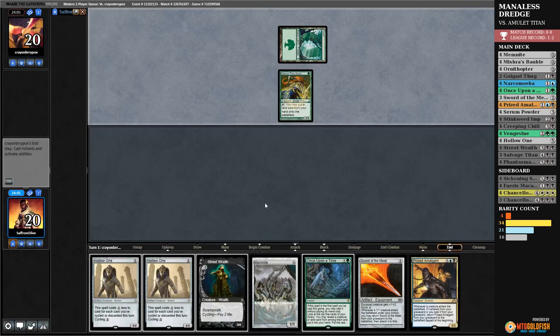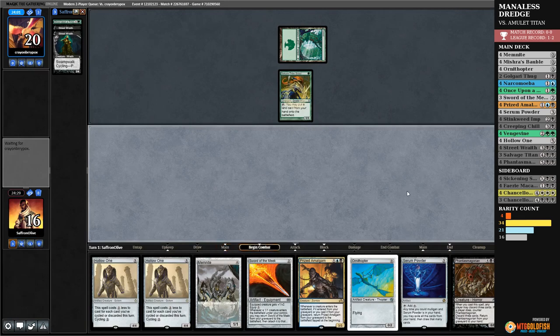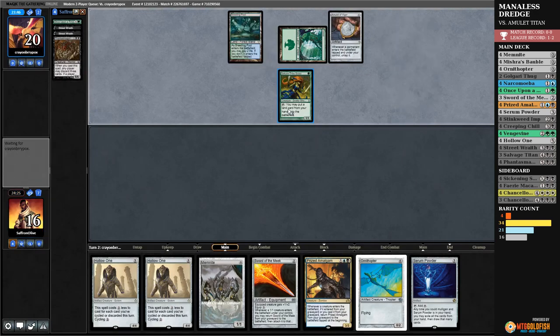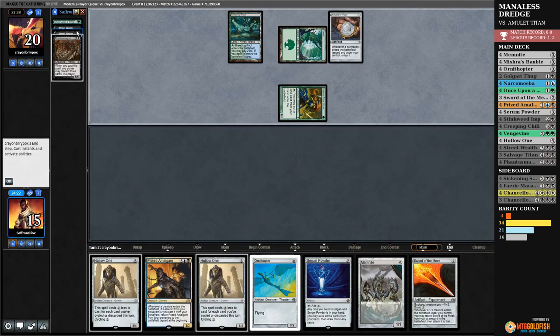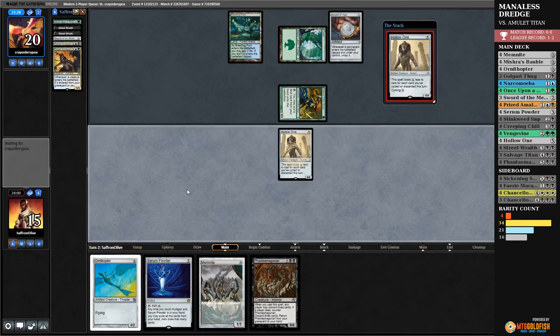Once Upon a Time finds — Ornithopter. We cycle Street Wraith, cycle Street Wraith — it took every bit of our resources but we found a Phantasmagorian. Amulet too! We can play two free Hollow Ones but we still don't have a dredger. Opponent gets in and hits us — Prized Amalgam! I think we've got to go for it. Phantasmagorian — discard, discard, discard, get back Phantasmagorian. Hollow One, Hollow One — and we might play the Memnite too. This is basically what we have for the next four or so turns; we've got to hope these Hollow Ones get there.